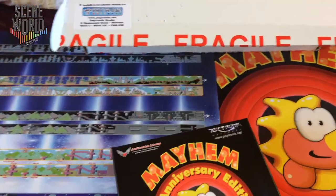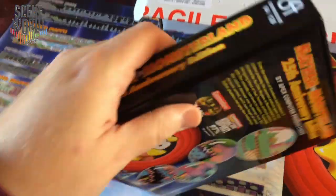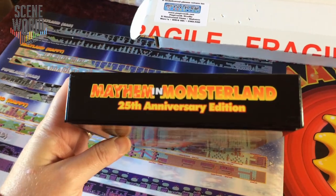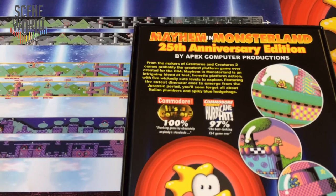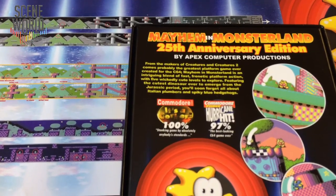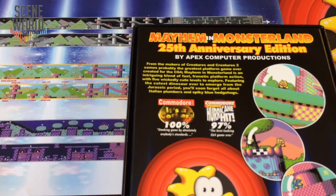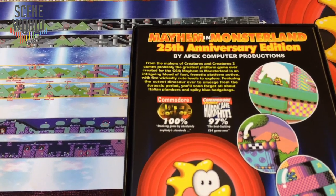Onto the box - great side art. Mayhem in Monsterland 25th Anniversary Edition. And onto the back: from the makers of Creatures and Creatures 2 comes probably the greatest platform game ever created for the C64, Mayhem in Monsterland. This is an intriguing blend of fast, frantic platform action with five wickedly cute levels to explore.